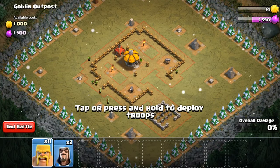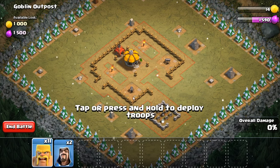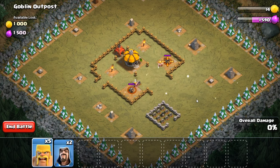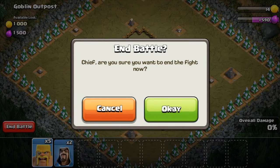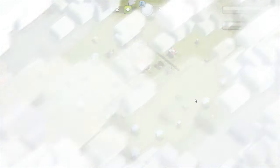We can do this. One, two, three. One, two, three. I'm not sure three's going to do it. We'll have to come back and do it again — end battle. That didn't work like I thought it would.